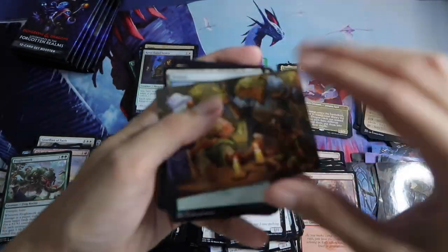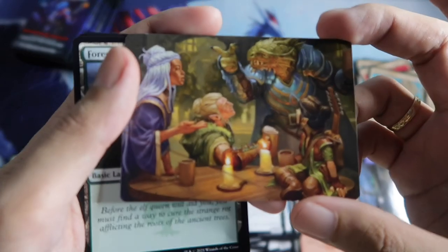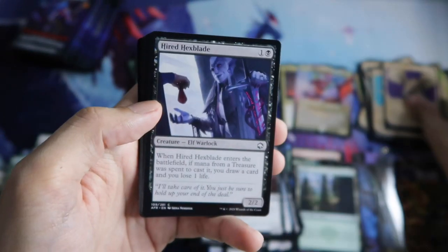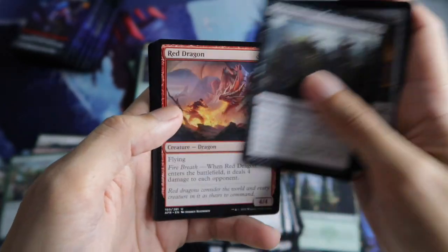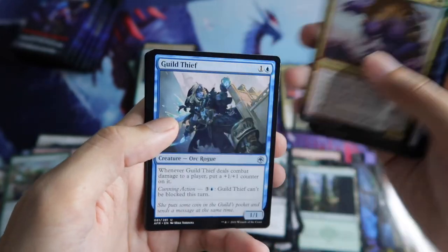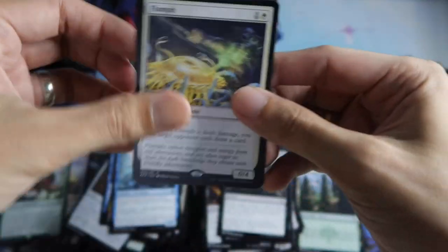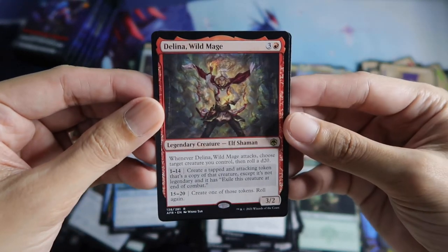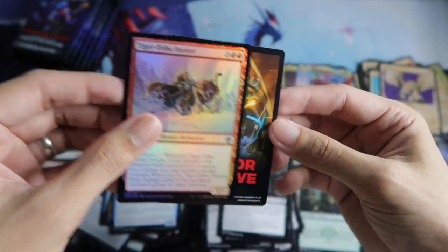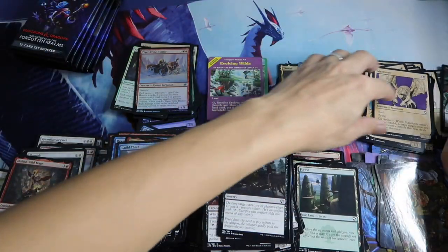Okay let's see if we can still get a mythic. You Meet in a Tavern. Forest, a Manticore Showcase. A Red Dragon. Then a Flumph. And another rare is the Lena. Then Tiger Tribe Hunter foil and Spider to close the pack.